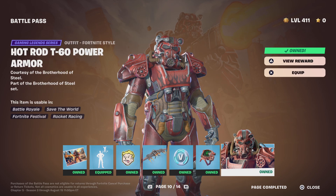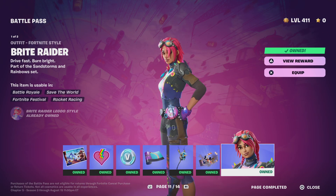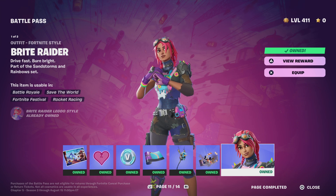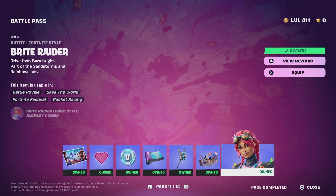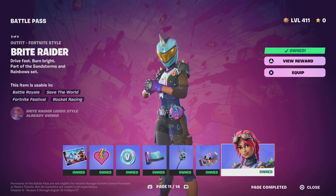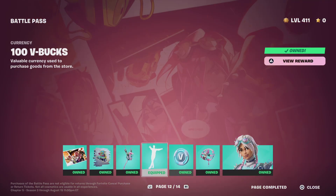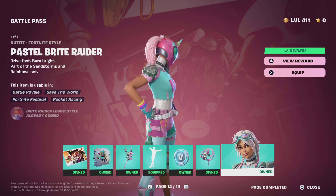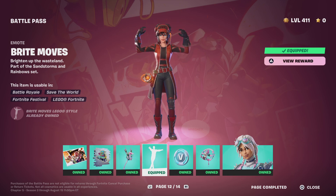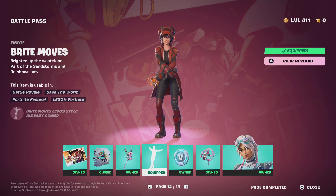Bright Raider — still a pretty mid skin, but at least I get Bright Ball. I kind of have Bright Bomber in my inventory so I know I'm never gonna buy this skin, but it's an iconic one. It's like the T60 Power Armor — a meh skin. I'm gonna give it a 6. The second style is horrible, cotton candy. The emote — the only reason I like it is because it kind of reminds me of a classic Fortnite dance.